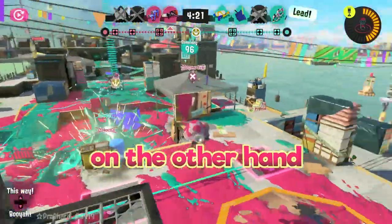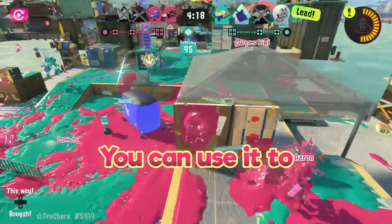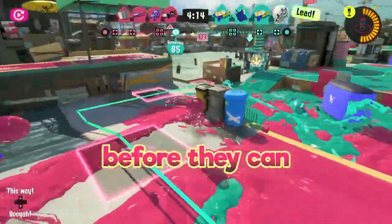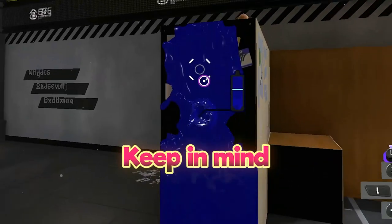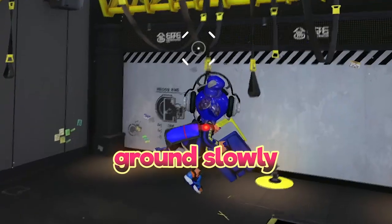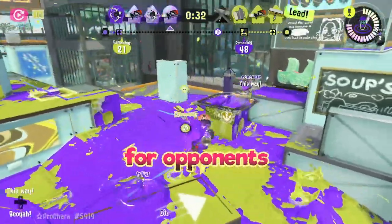The Squid Surge, on the other hand, is a much more high-risk, high-reward option. You can use it to pop out from climbing above a wall and direct someone before they can react to you. However, keep in mind that after Squid Surging high into the air, you're going to be descending to the ground, making you an easy target for opponents.